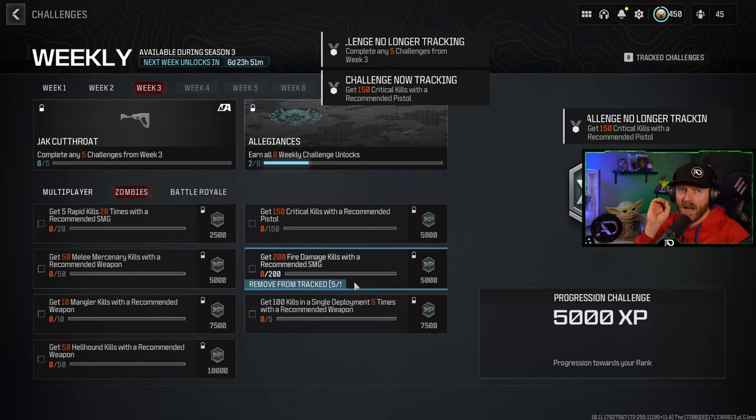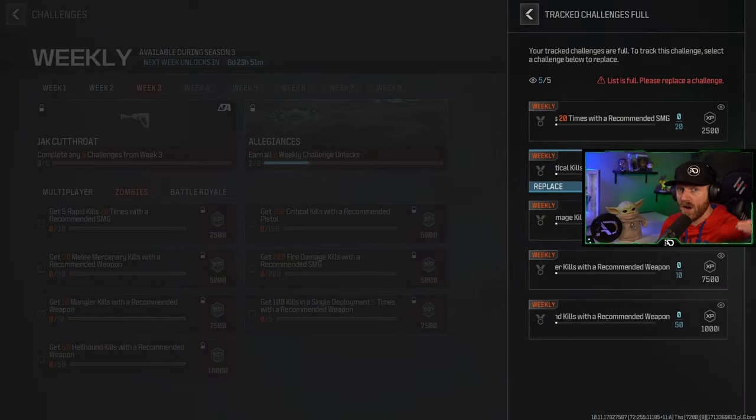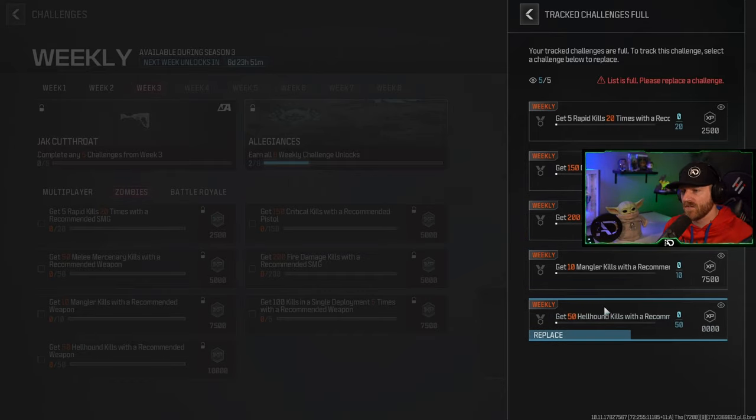Make sure that you actually add each of the five challenges you want to get done as tracked, because then you can watch the progress and make sure you're doing it correctly. Also, if you're ever not sure how many more kills you need, just go to your menu and it pulls everything up just fine.